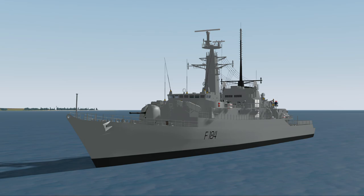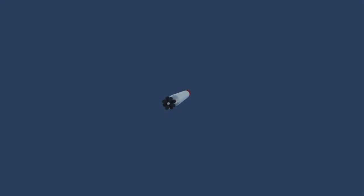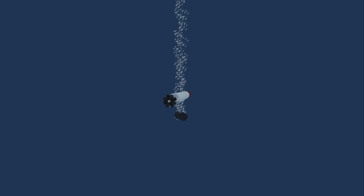Noisemakers can be found on nearly every PvP ship in the game and are a counter to incoming torpedoes. Deploying a noisemaker will distract incoming torpedoes and draw them towards the noisemaker instead of towards your ship. Note that noisemakers will only work if the torpedoes come close to them.